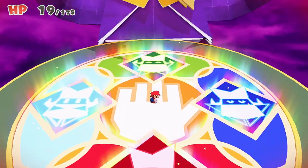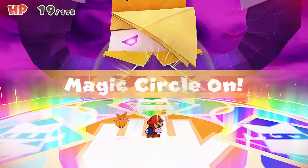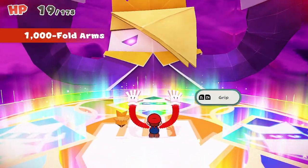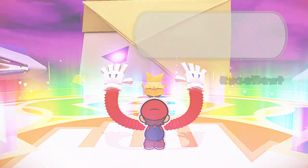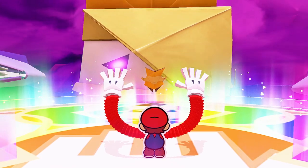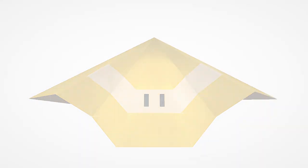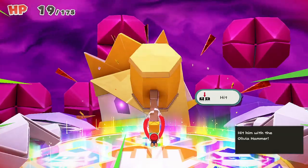This is where you get in your final hits to finish off the final boss fight — this is how to beat Oli in the Origami Palace. You get a chance to smash him in the face, and then Olivia reveals a secret move she's learned: she unleashes a new Origami move which turns her into a giant hammer. Then you've just got to smash Oli in the face one final time to finish him off.